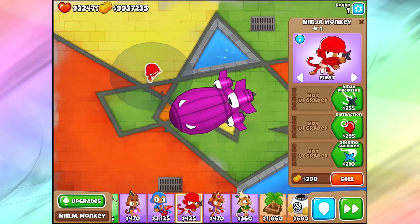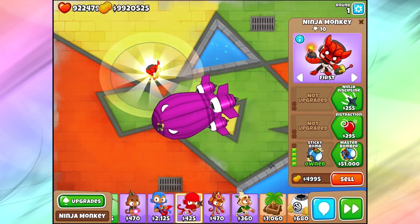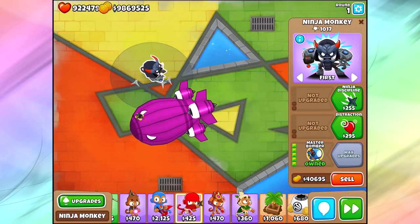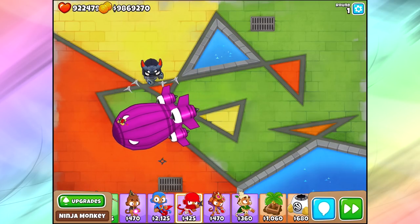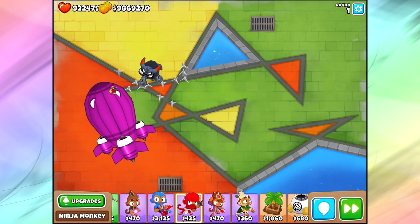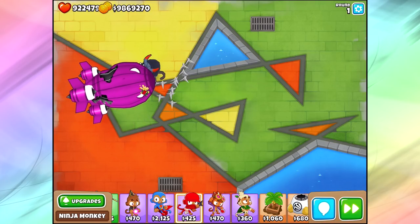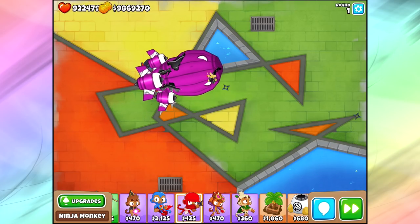One of the most surprisingly good towers is actually a Ninja. It is a fifth-tier tower, it is $51,000, but at this point in the game you should have enough money for that. Don't forget about Ninja Discipline if you want to make him shoot even faster - even those bombs are going to shoot faster with Ninja Discipline, so it's extremely helpful. You can start to take this guy down surprisingly fast. These bombs are extremely powerful against MOAB-class bloons and he's basically constantly exploding the BAD Balloon.